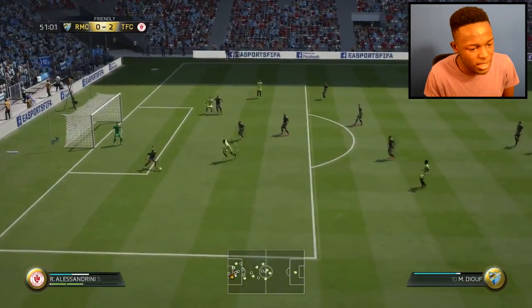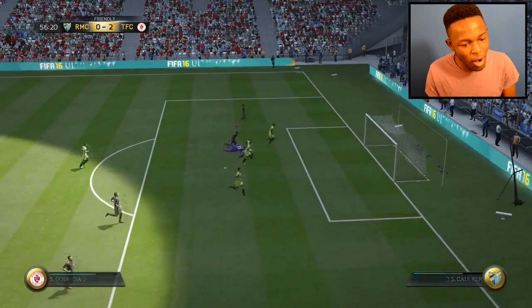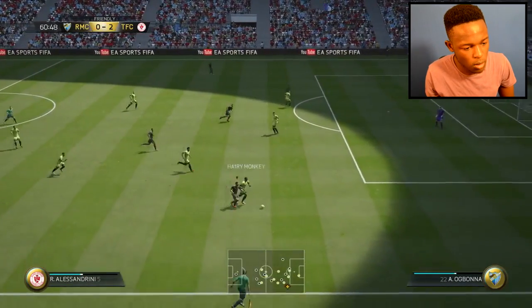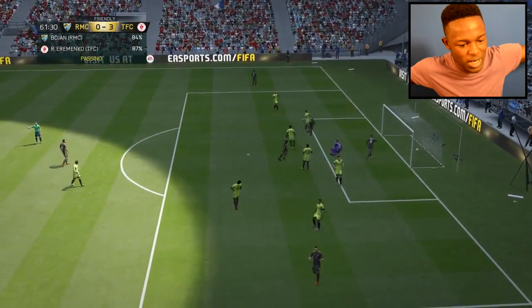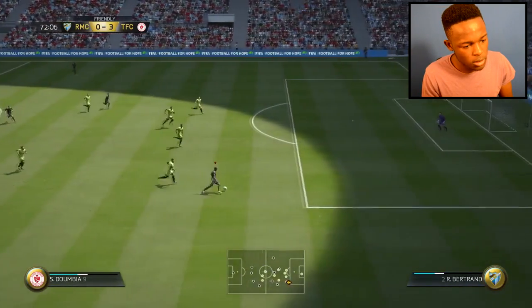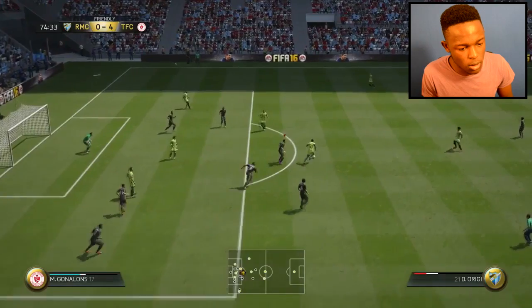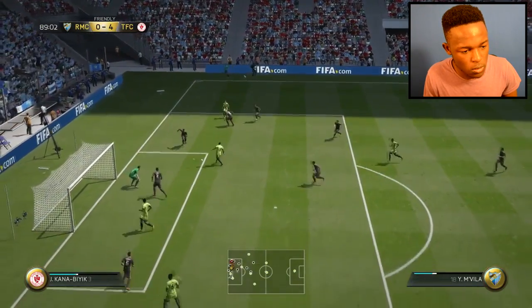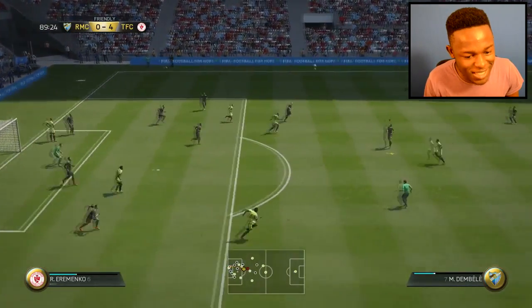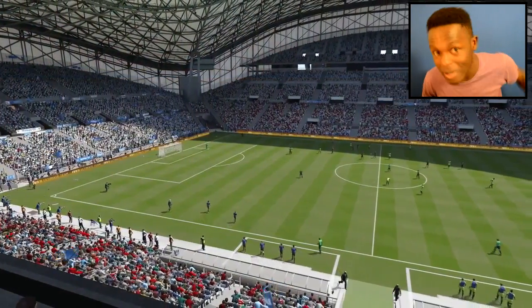Come on — pressure, boom, save! The keeper is a beast. Dumbia, come on! Dumbia, oh! Come on, don't stop, play it back, finish it — boom, 3-0! It's going to Dumbia — across the net, wow, 4-0! Guys, this game is over now, 4-0. What a stop. What a save — this keeper is just on another level. That's the end of the game, guys — we've actually managed to pull off a win, 4-0.